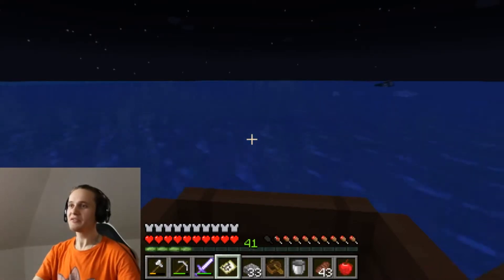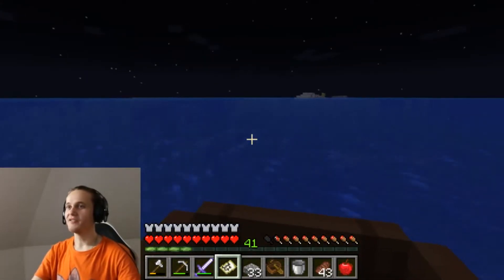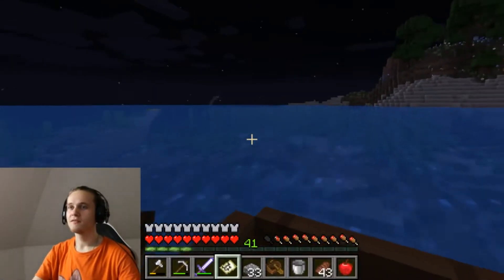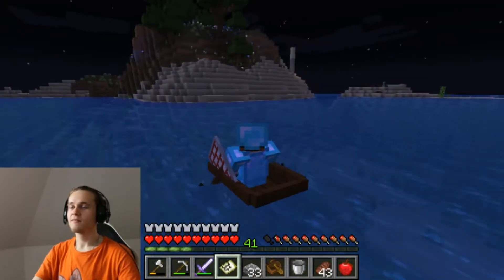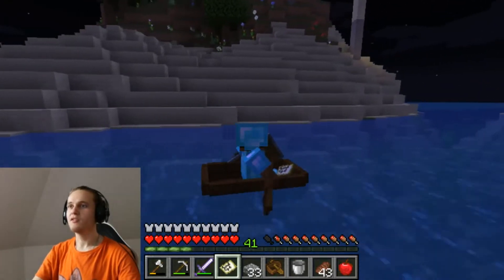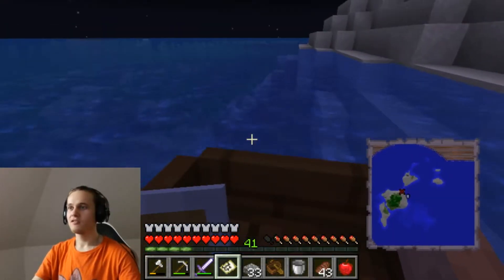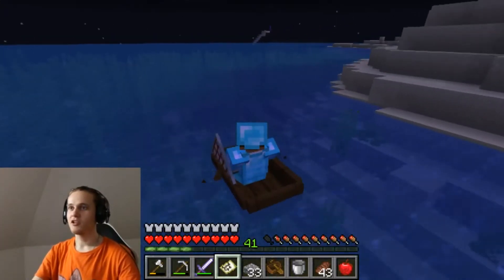I am getting closer to the chest — maybe there is a very good surprise inside. I wish for a trident. Wow, so many flowers on that island — that's amazing. And there is a pillar. This is just my old spot which I found again, and it's the same treasure map for the same chest which I have already found and looted.